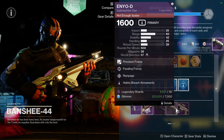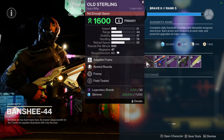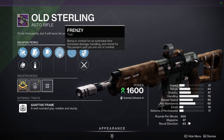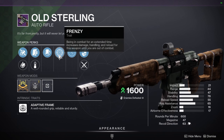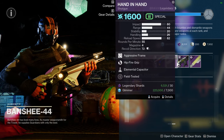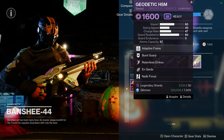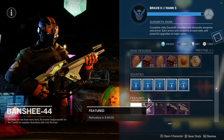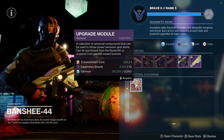Shepherd's Watch with Outlaw and Osmosis, Lod Broxy with Dynamic Sway Reduction and Cascade Point - pretty bad. Old Sterling has Rewind Rounds and Frenzy - if it was anything other than Frenzy I'd definitely pick it up, but I'm not the biggest fan of Frenzy. I'd still recommend it and I'll probably pick it up to force myself to like Frenzy. We also have The Number with Under Pressure and Relenting, Hand in Hand with Hip Fire Grip and Elemental Capacitor, and FR with Ensemble and Box Breathing. Overall, the best picks are Arsenic Bite, NOAD, and Old Sterling.